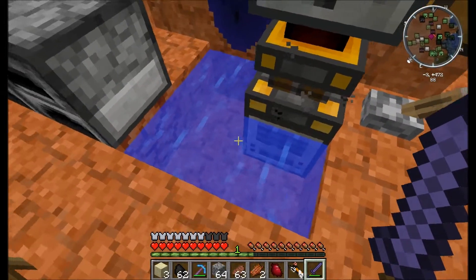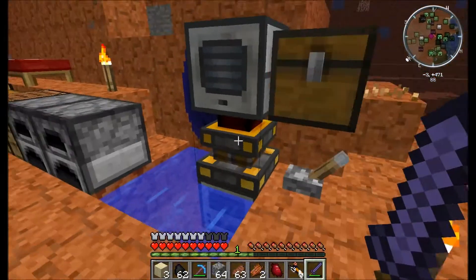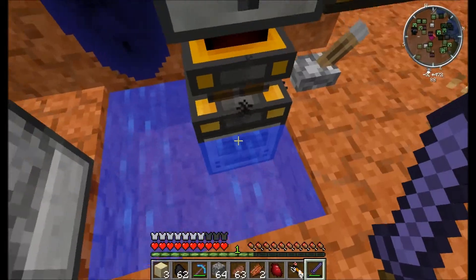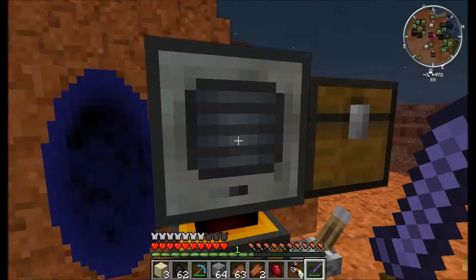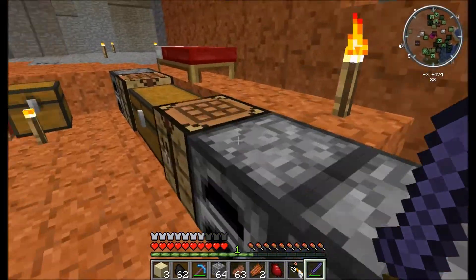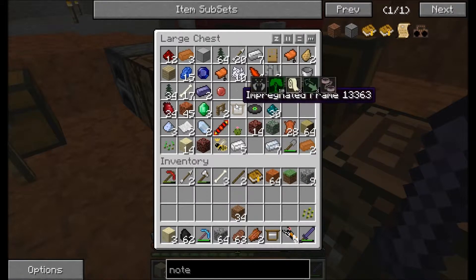We've got a pulverizer set up — this is a steam engine right now, it's stopped up so you need to hit it with a crescent hammer. It's got water going in here, and you just power it with coal and pulverize ores. We've got a whole bunch of that going.